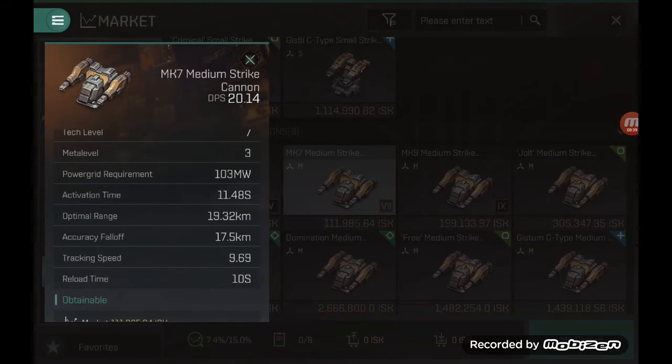The other important aspect is range management. When you look at lasers and railguns, you will potentially have a slightly better optimal range, but the accuracy falloff is quite steep. For turret weapons: up to optimal range you apply full damage; between optimal and optimal plus one falloff distance you are at 50% effectiveness; and at optimal plus two falloff distances you are at zero effectiveness. Lasers and railguns have decent optimal range but a very steep accuracy falloff curve.